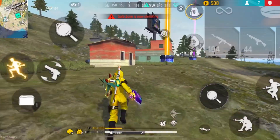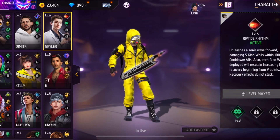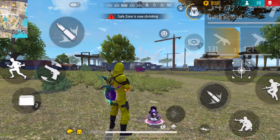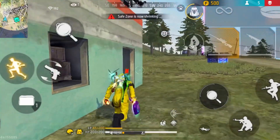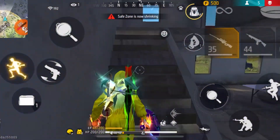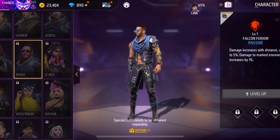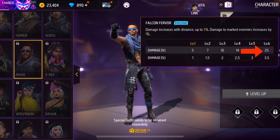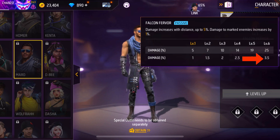Now let's move on to the character combination for long range players. The active character is the Skyler character. When attacking enemies at long range, most of the time they use glue walls to cover themselves, so you can use the Skyler character skill to break the enemy's glue wall — though it will only break glue walls within 100 meters. The first passive character is the Raphael character, because when using snipers and marksman rifles the fire sound will be silenced and the enemy's knockdown will bleed 90% faster. The second passive is the Maro character, because damage increases with distance up to 25%, and damage to marked enemies also increases by 3.5%.